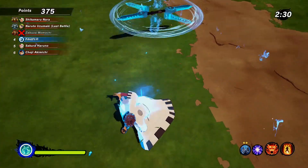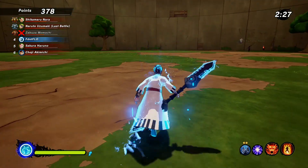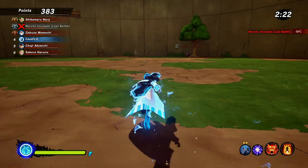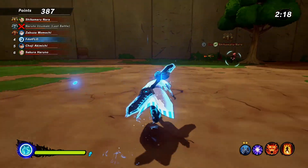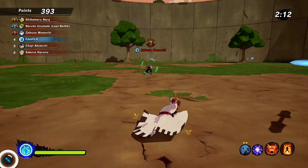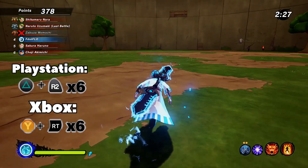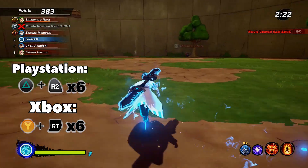Now we're gonna talk about the heavy attack for this weapon. The heavy attack is super self-explanatory — you just throw the blade out in front of you and it rotates around your body. Now this is really good for objective based games like base battle and flag battle, so you can literally spam this non-stop with the purple lightning tool — that is like bread and butter. All you've got to do is just spam triangle and R2 if you're on PlayStation, or Y and RT if you're on Xbox, and you're just gonna go on forever.